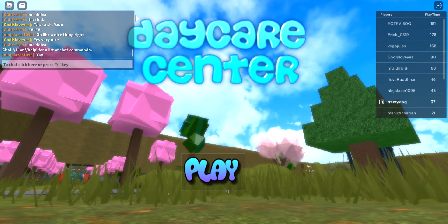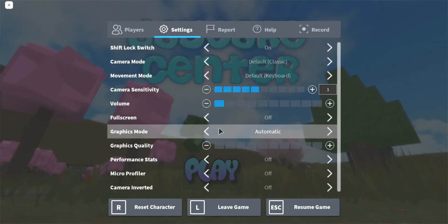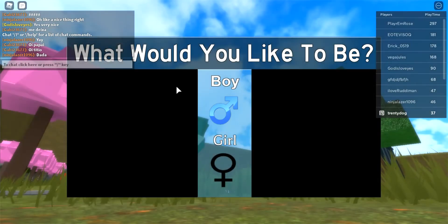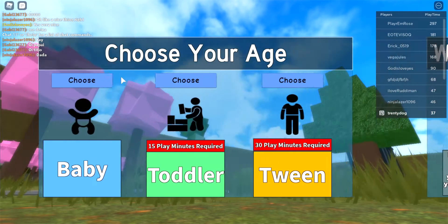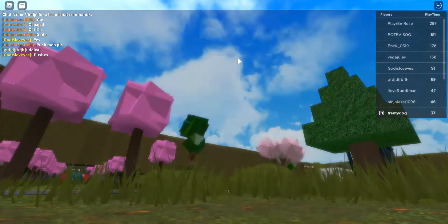Hi guys, today I'm gonna be escaping daycare center. Don't make fun of me — we're just gonna press play and escape from here. Let's just be a baby for now because this only works when you're a baby. Let's get this complete outfit.